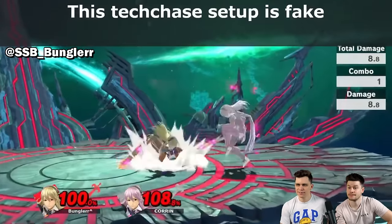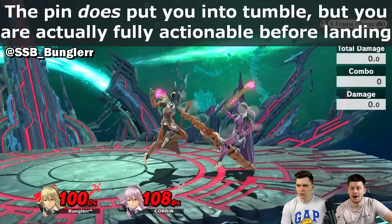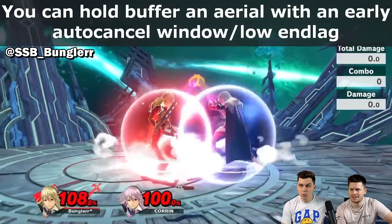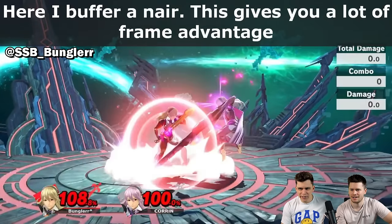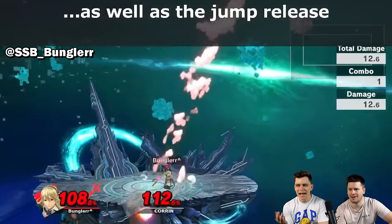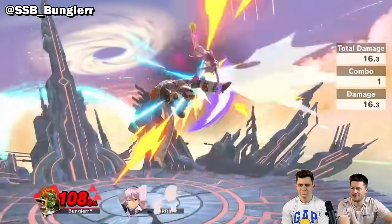Okay, kids, listen up — something to learn here. Pin does put you into tumble, but you are actually fully actionable before landing. That's crazy! I didn't know that! And I am the Smash Ultimate expert. So she does a neutral air or something. But if you hold shield, you're gonna attack always. So you can just hold A and he will start an air, and then you can egg.